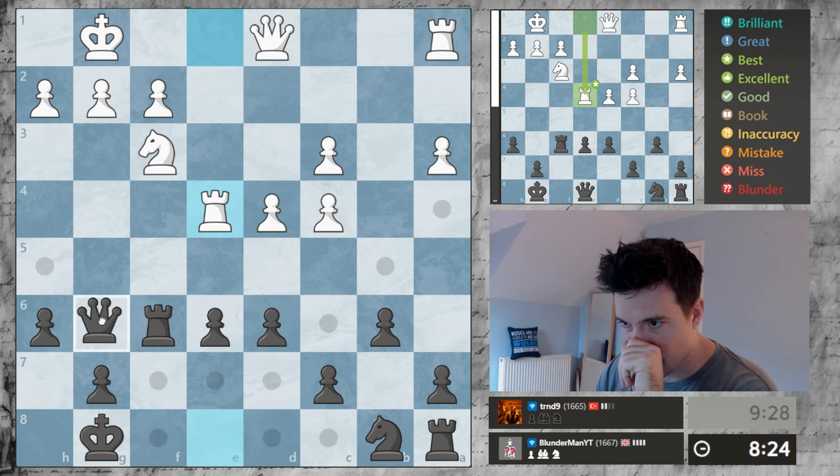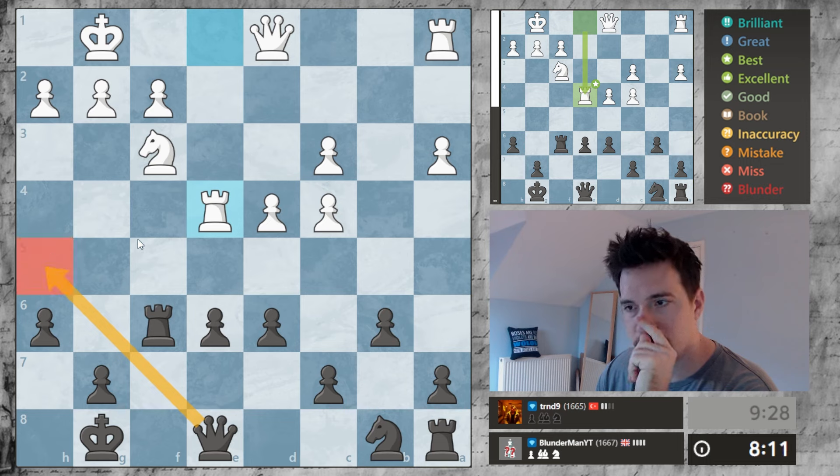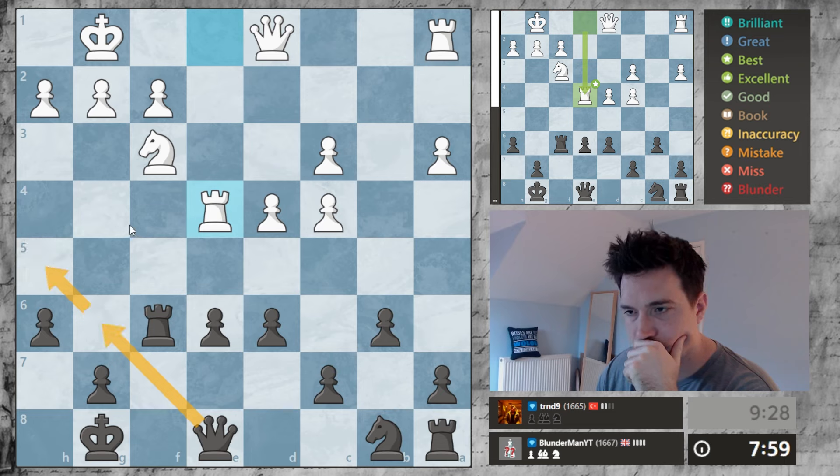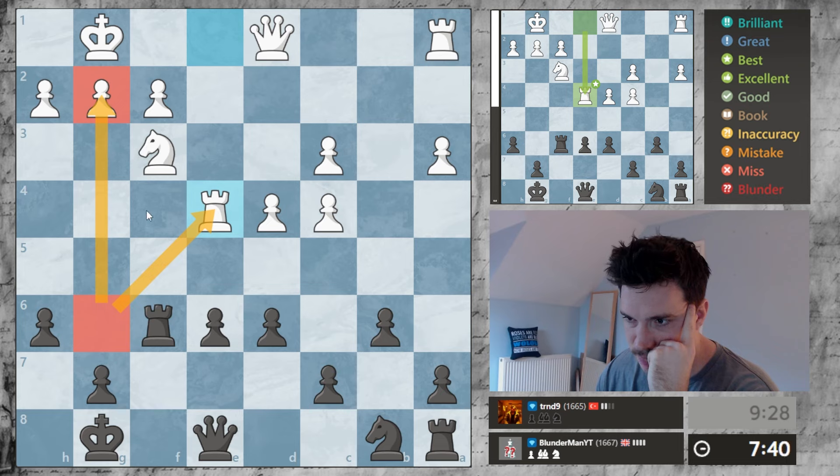I can just move in here because this is a free tempo on his rook. But maybe that allows his queen to develop — maybe going here. Going here is good because it leaves my rook a bit of room so my rook can move around. Going here seems okay because it hits the rook and it's on the area we want to attack on.